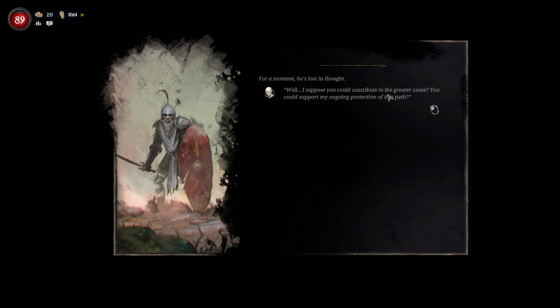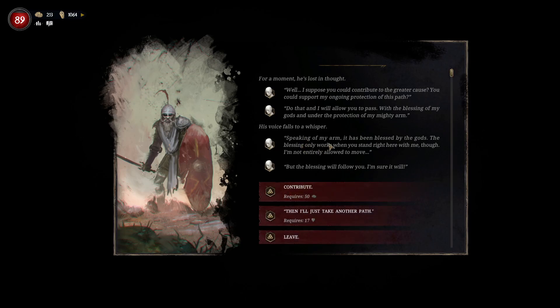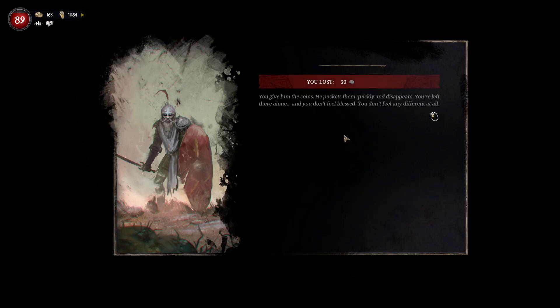"Well, I suppose you could contribute to the greater cause. You could support my ongoing protection of this path. Do that, and I will allow you to pass, with the blessing of my gods and under the protection of my mighty arm." His voice falls to a whisper. Contribute requires 50 volt. Then I'll just take another path — that requires 17 health. I want to help him out. Contribute. You give him the coins; he pockets them quickly and disappears. You're left there alone. You don't feel blessed. You don't feel any different at all. We got hoaxed. It was a hoax.